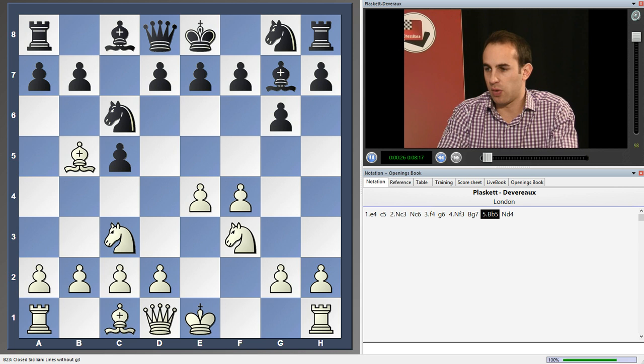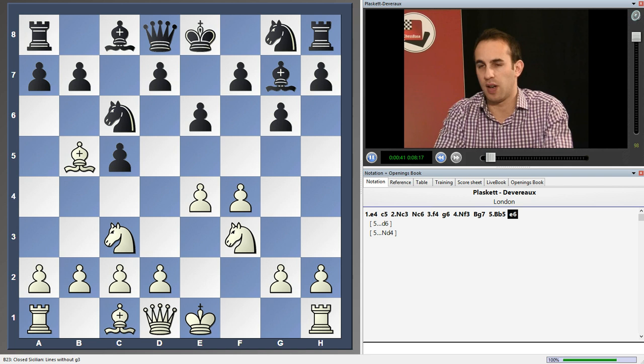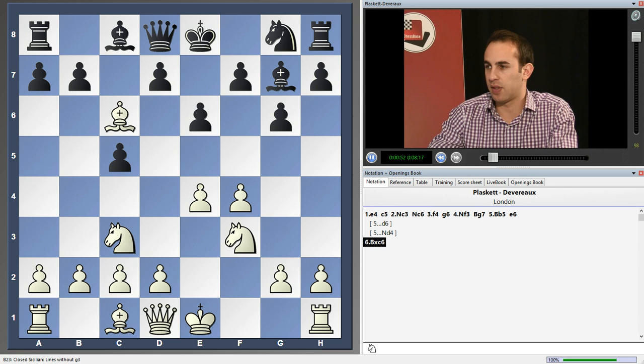We saw in the game Trent vs. Tillichaev what happens after d6, but there are other moves in this position. And one of the key moves we need to briefly go over is the move e6. I genuinely believe this is an error, an inaccuracy, because it allows white to take on c6.